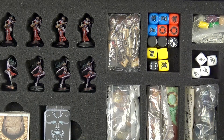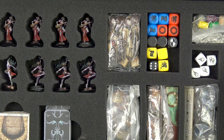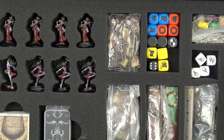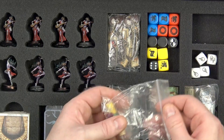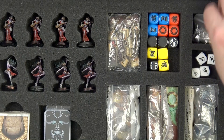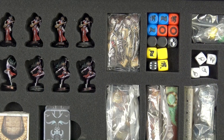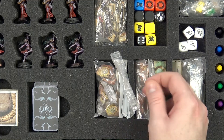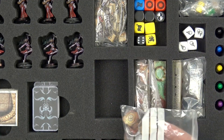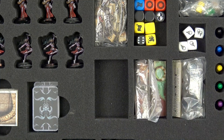You get a set of tokens - the little ludo-style ones used to determine the initiative order. You also get sets of tokens to determine your actions for the turn, along with various counters. Have a look at some of these in a bit more detail - they're very nicely presented, all with a very eastern theme.